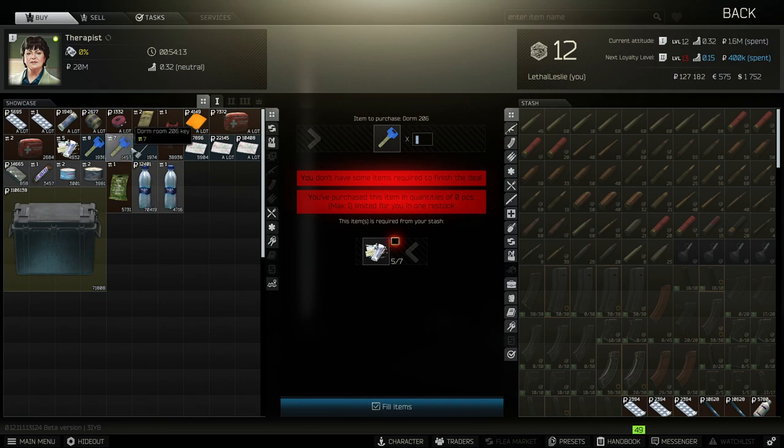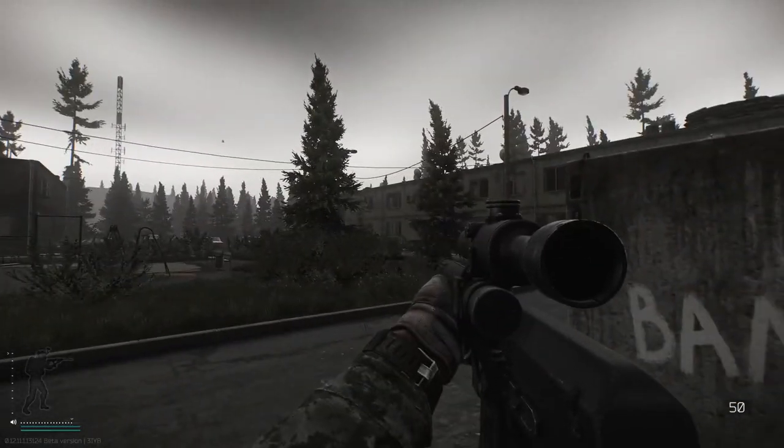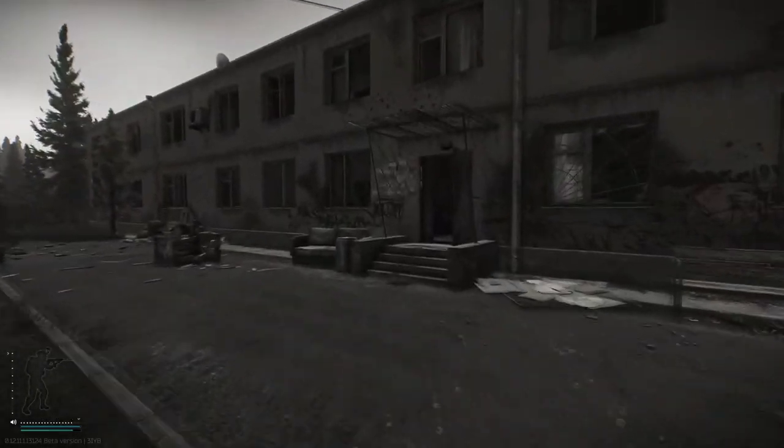Let's jump into Customs and show you where this is. Here we are in dorms — the dorms we need today is the two-storey, so let's head in and we need to go to the second floor.